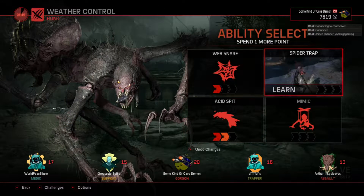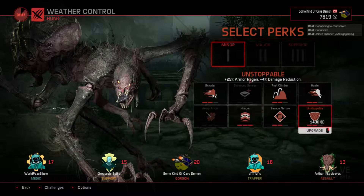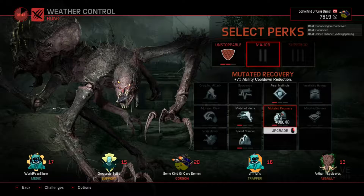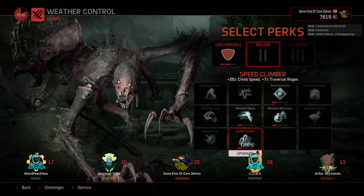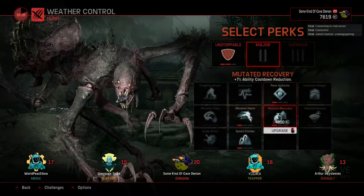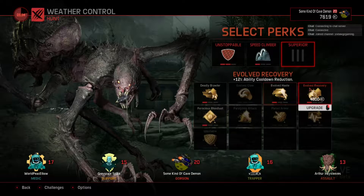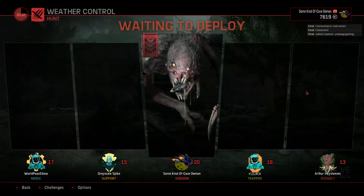Gorgon's acid spit is totally where it's at — almost all the damage, that's why I put two levels into it. The puppet move is only if you're being really sneaky and only if they can't hit you, because if they hit you it pops and you lose everything. I try to take a mix of combat perks and mobility perks, and cooldown especially for a Gorgon — for that acid spit — as much as possible.